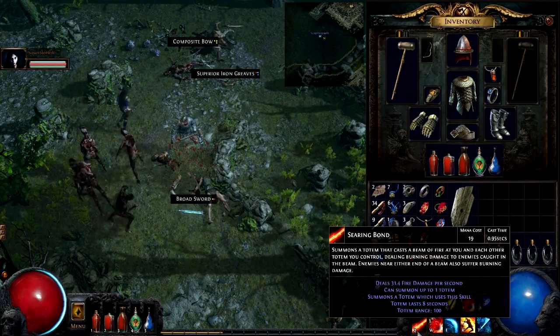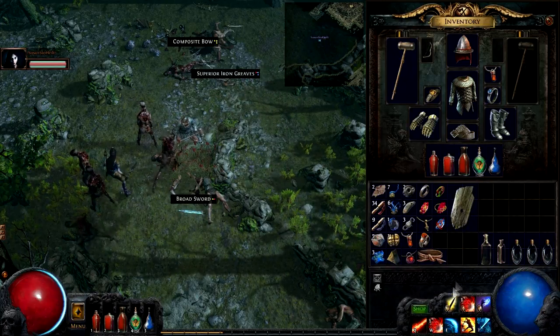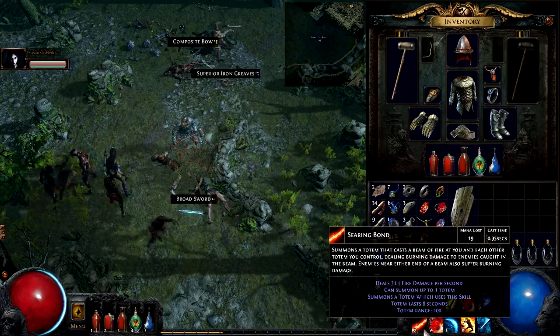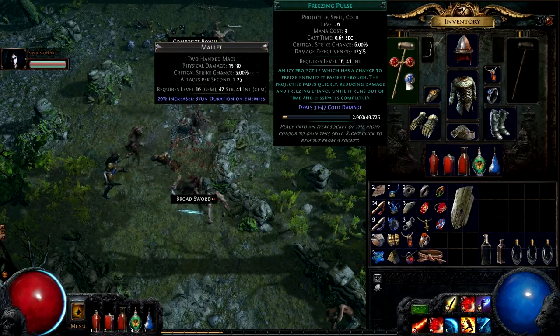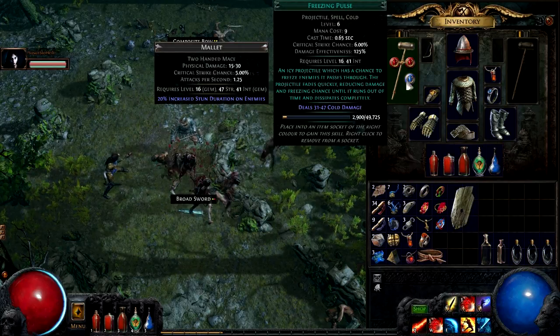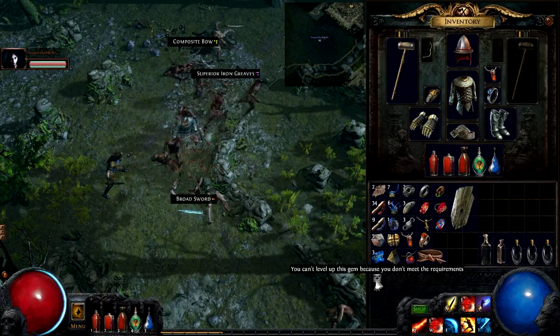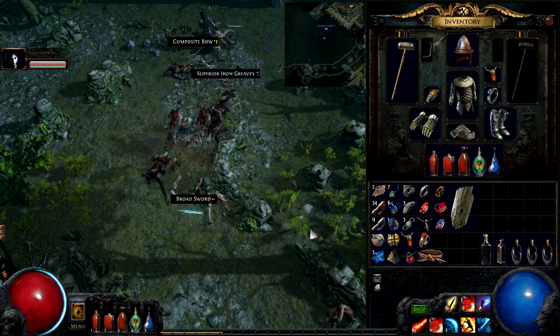There are these things called skill gems. If you put them into a socket on a piece of equipment, it will go towards your special skills and activate the special skill it comes with, and you can assign it to a key or mouse button. Those are all your active skills — your attack skills, auras, buffs, and minion summoning. And you can actually use any skill as any character in any piece of armor, turning any character into any type of build.